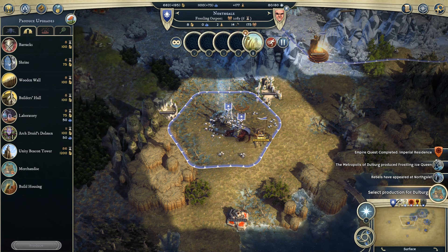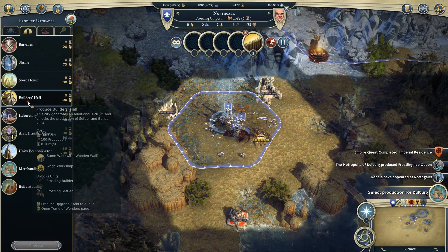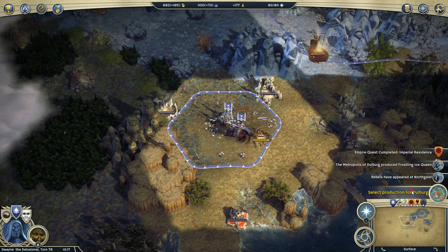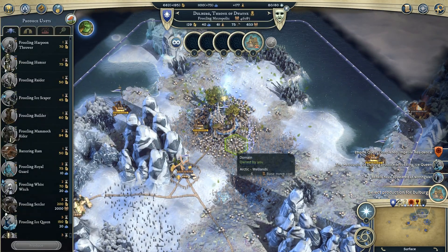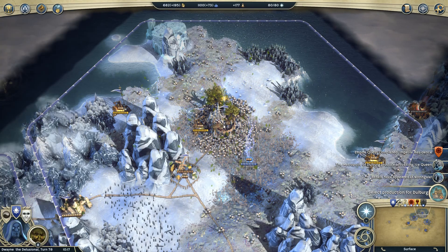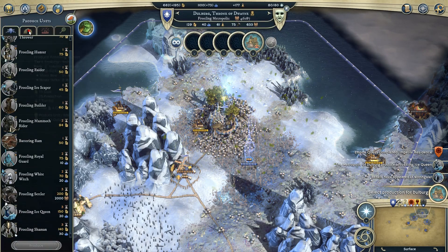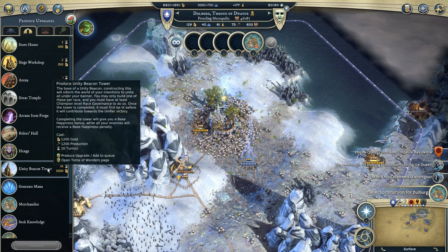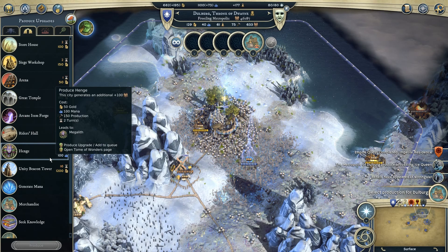Build a builder's hall, then a storehouse — I want that population. Because that plus hundred growth every turn will really matter in the long run. So what to build here? Build a unity beacon — I don't even have the money to dump into it, so never mind.